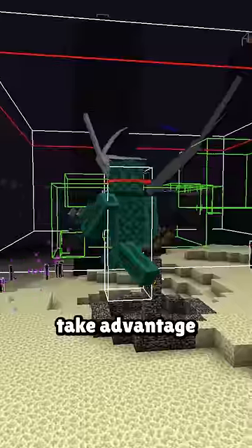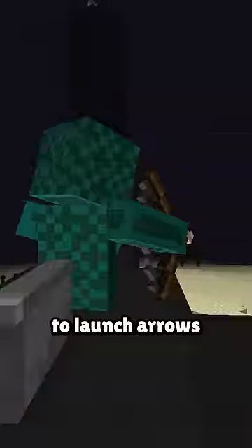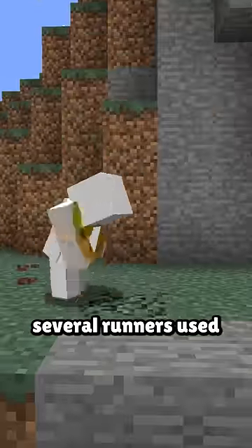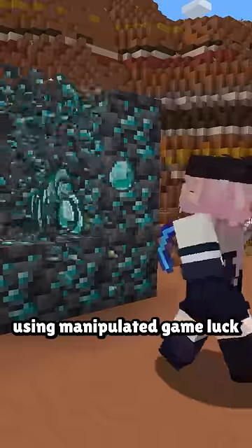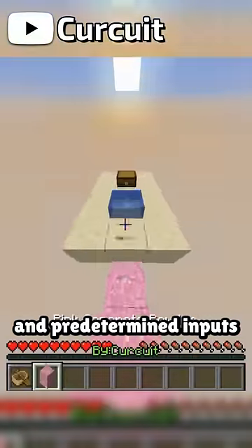After CrafterDark discovered a way to take advantage of the dragon's hitbox to launch arrows at orbital speeds, several runners used this seed to set records, which prompted the current record holder Hanabi to make a tool-assisted run, using manipulated game luck and predetermined inputs to produce this.